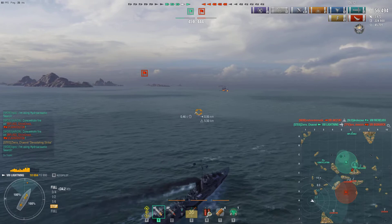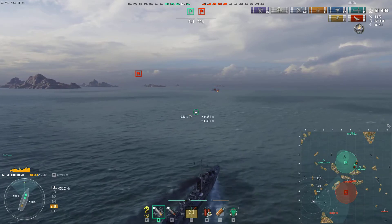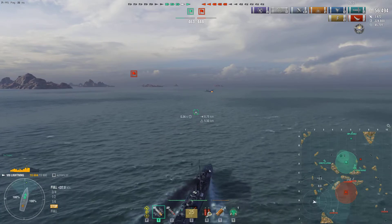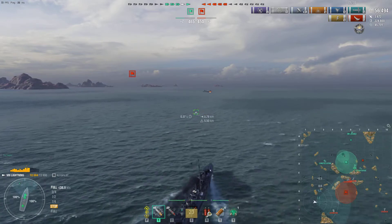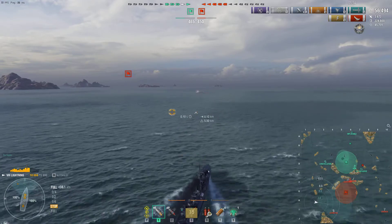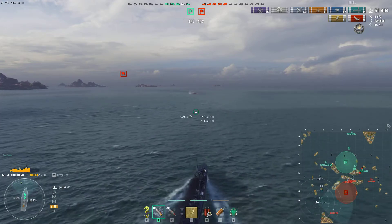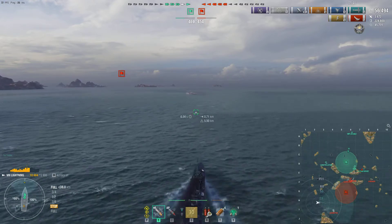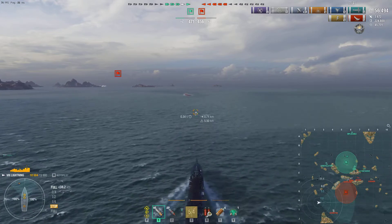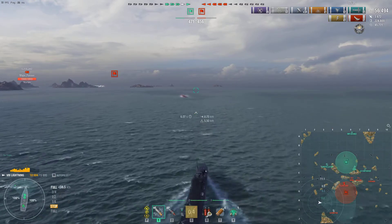I killed one. But the Akizuki killed our Richelieu battleship, so not much help there. Right now I'm the slowest — that's the biggest weakness of this destroyer, it's kind of slow. Our left-flank destroyer, the poor devil, is facing Cossack, a carrier, and the division Akizuki. So he will go down, but he actually played really, really well.